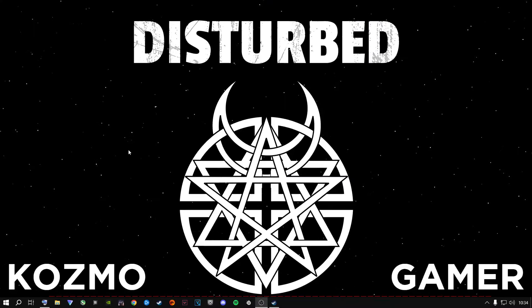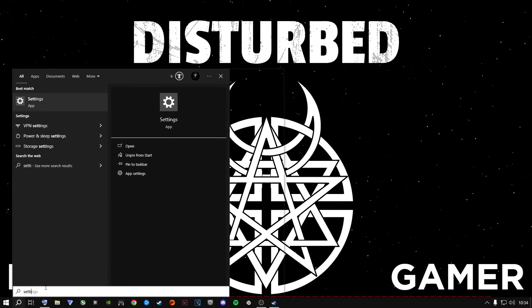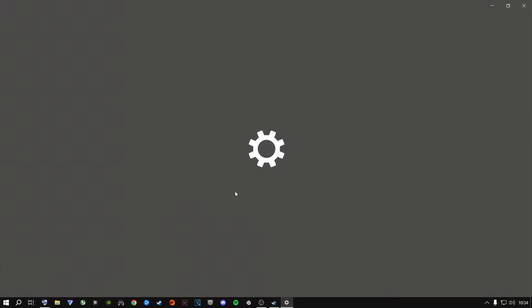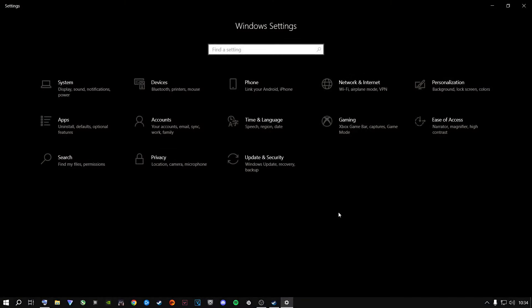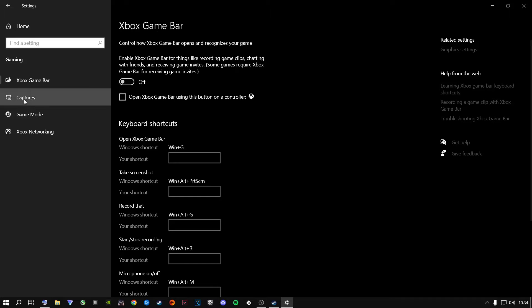The first thing I highly recommend is going to the search button at the bottom and typing in Settings, or going to the Start button and opening Settings that way. Inside Windows Settings, go to Gaming, then Xbox Game Bar and turn it off — uncheck that box. Then go to Captures.